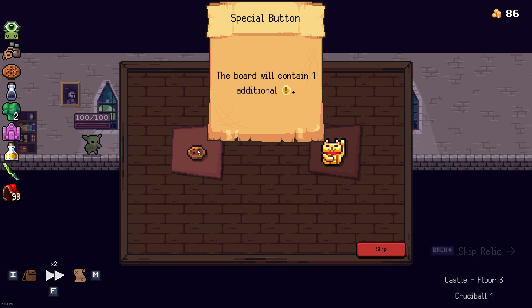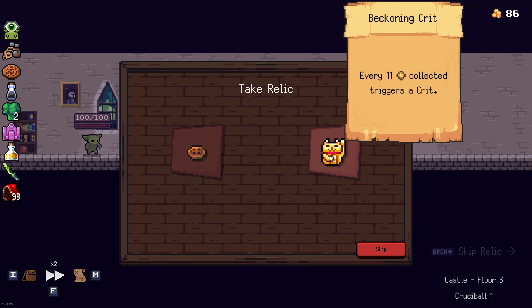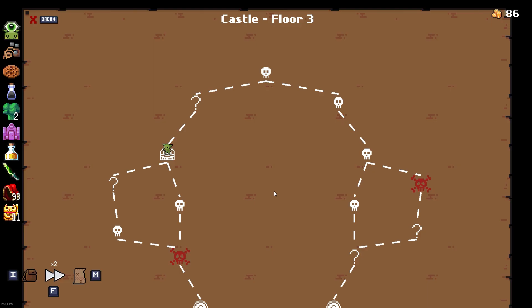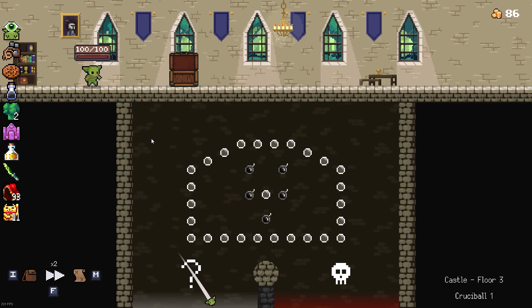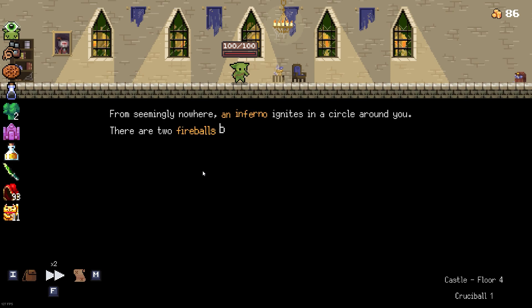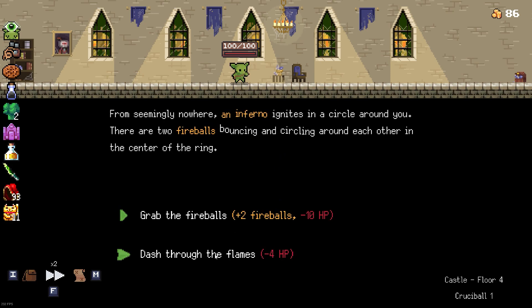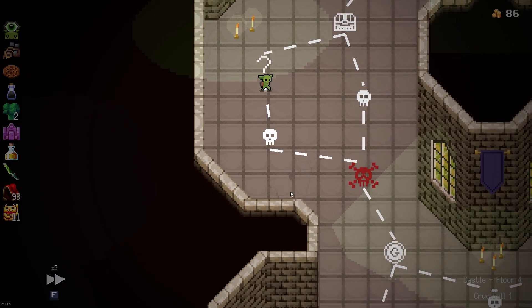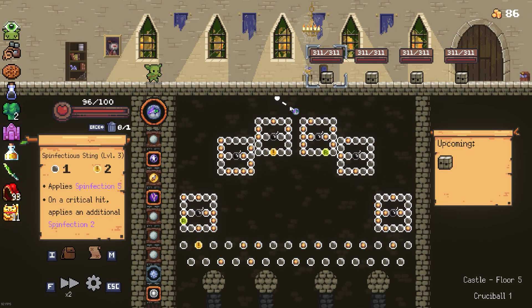Let's get the chest. The board will contain one additional crit; every 11 collected triggers a crit - let's get this. Should we go left? I think we should go left because there's more stuff to gather there. Maybe we should have gone right - I always assume question marks are something good for some reason, and I want them all.